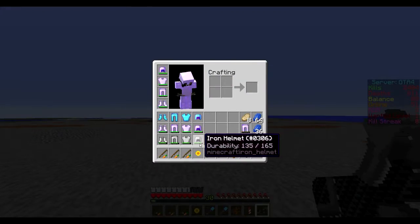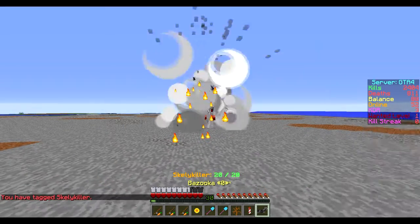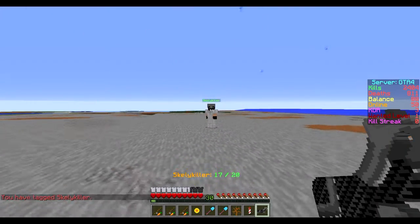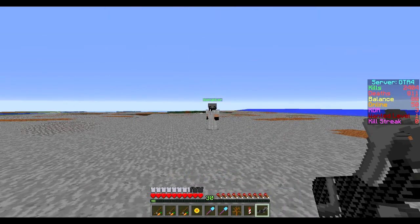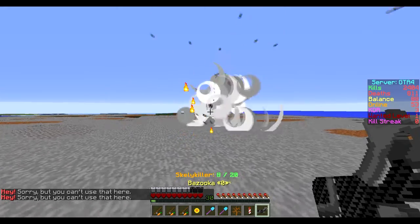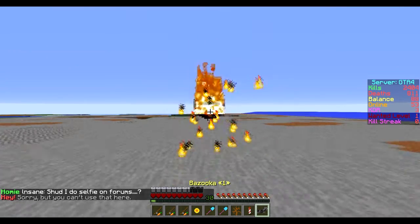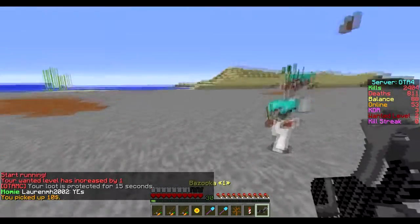Now we're gonna do some regular non-enchanted iron armor. That only did two hearts, so that's iffy. With the reload, you're gonna have to pound this guy. Let's see how many shots it takes to kill him — that's three, four, five, six, seven. Okay, so it took seven shots to kill a non-enchanted iron guy.